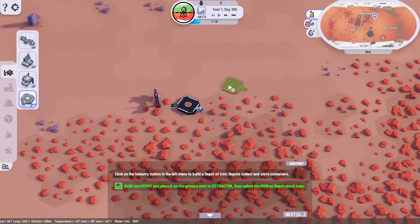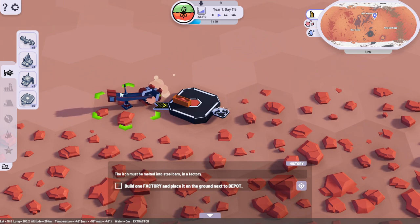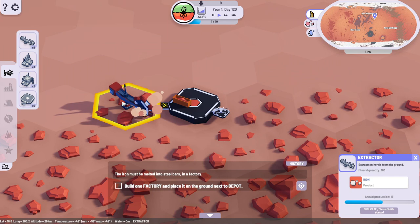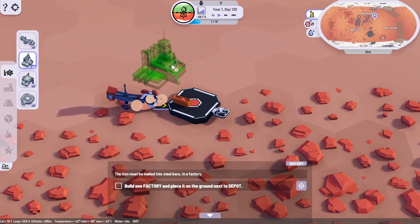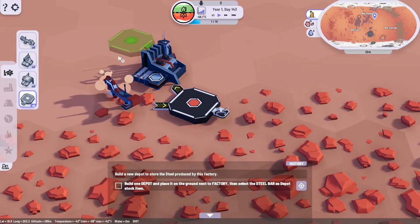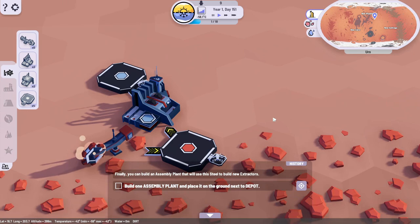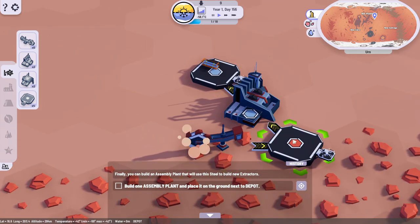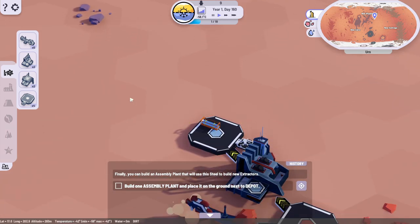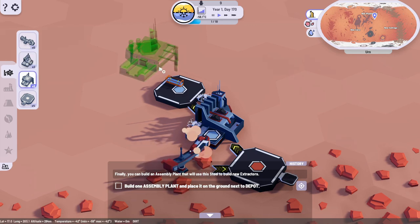Tell it to stock iron. Build one factory and place it next to the depot. So the little drone's gonna pick up the iron - this is making iron every 15 seconds, and the little drone's gonna pick it. That's cute, and there's really good animations on this too. So our factory - place it next to the depot - and I'm gonna tell it to make steel bars as the depot.